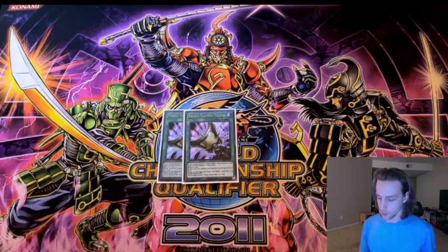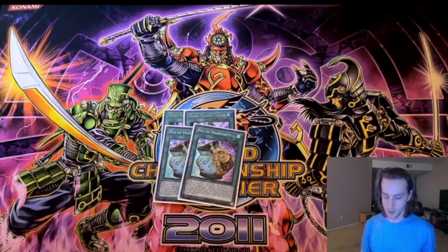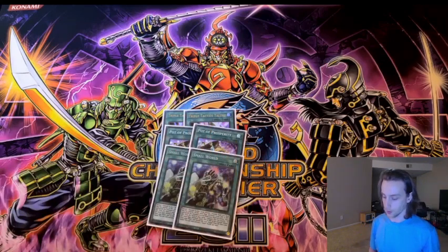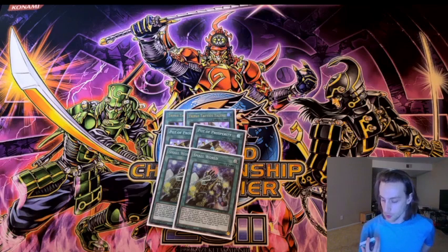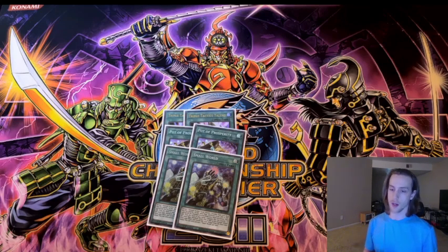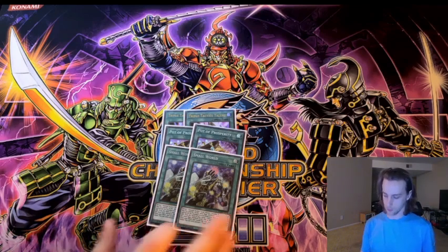Starting off with the spells: two Triple Tactics Talents, two Pot of Prosperity, and two Small Worlds. I was initially maxing out on Prosperity and Small World, but seeing more than one copy of these in your hand at any given point is just such a bummer. Talents I feel shouldn't currently be played at more than two if you're trying to play a 40-card main deck, same with Prosperity. With Small World, you have so many cards in this deck that are one-to-two card combos — if you open Black Whirlwind and Sudri alone, that's just so much extension, and then you have three other cards in your hand to continue extending.